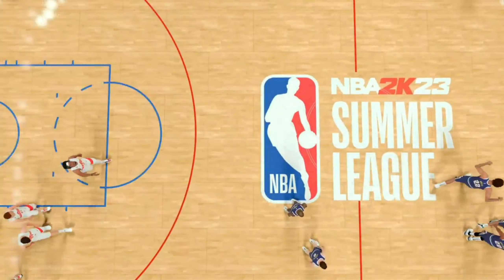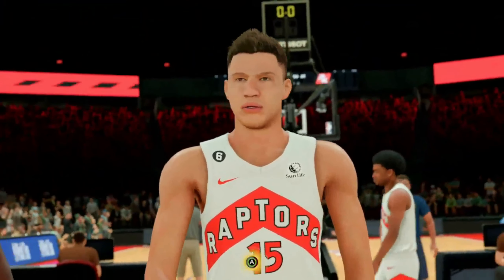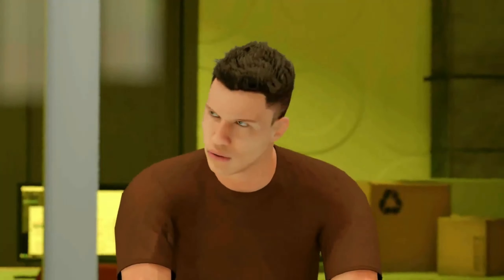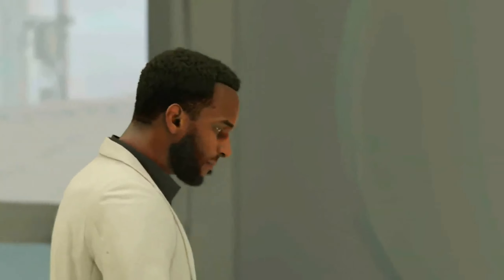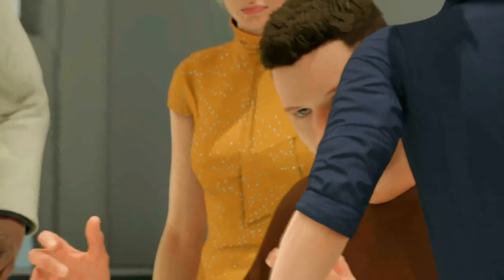Once you guys foul out of this game and go back into the neighborhood, if you look on the bottom left-hand side you guys will see that you did complete the two objectives, which will give you skill boost and Gatorade. And you are able to repeat this glitch as many times as you would like.